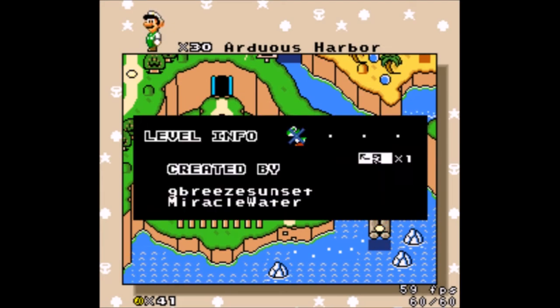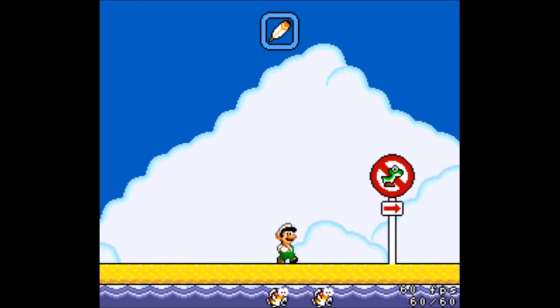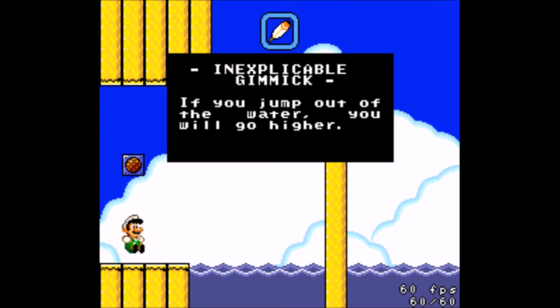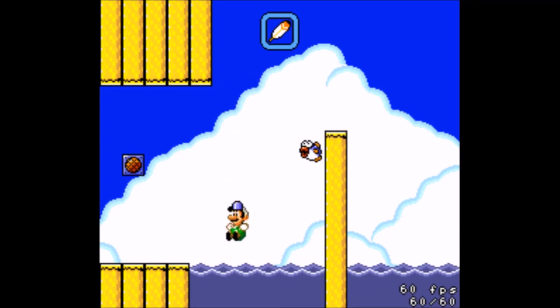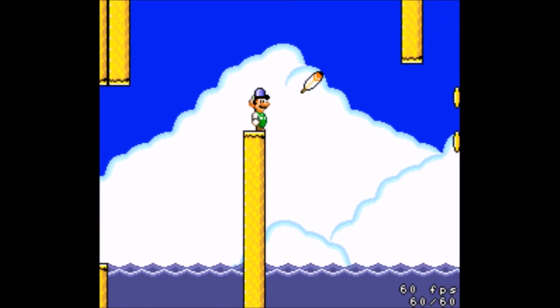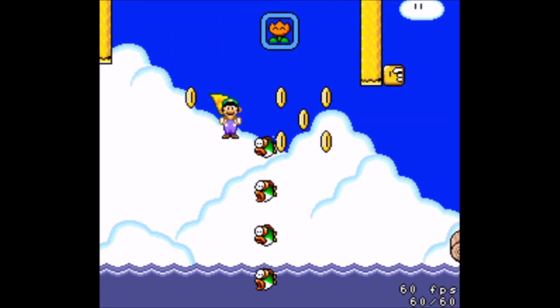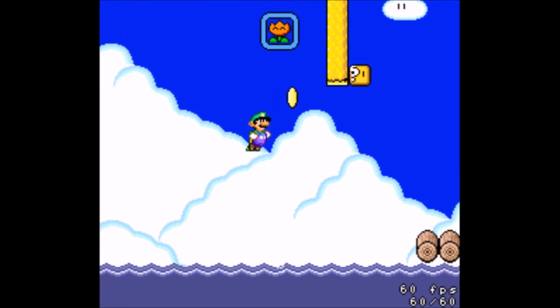Arduous Harbor, created by Jabri Sunset and Miracle Water. I get the impression that this level is going to be kind of a thing. And there's no Yoshis, so it doesn't matter that I didn't get one. Inexplicable gimmick: if you jump out of the water, you will go higher. Didn't even try to explain it. Let's grab myself the cape, but I have a bit more time to react to things. That is just weird, especially since the arc is really strange. Like, you just seem to float there for a second.